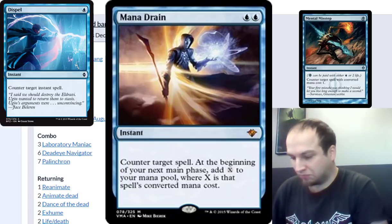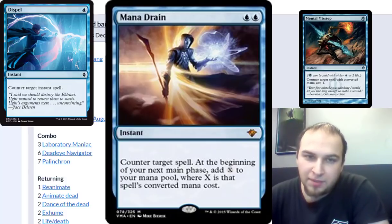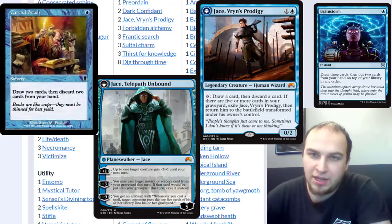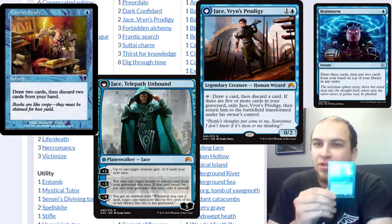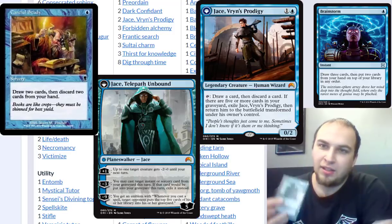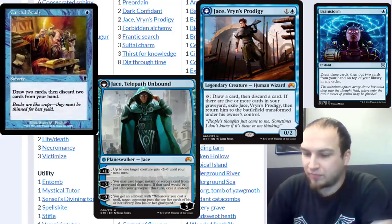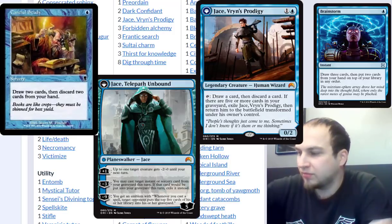For draw, some of the best cards are Careful Study, Jace, and Frantic Search — they allow you to draw and discard, so if you have a fatty in hand you can get rid of it early and reanimate it shortly after. I also run Brainstorm, Ponder, and Preordain just to get an extra draw early on and dig into a different combo if needed. When you say Jace, you're not talking about Mind Sculptor — no, Baby Jace, Vryn's Prodigy. Two-mana draw and discard is really good, and he flips so you can cast reanimation spells from your graveyard. In competitive EDH, the mini Jace is much better than Jace the Mind Sculptor, and in this deck it's just perfect.